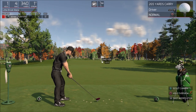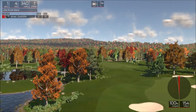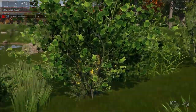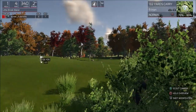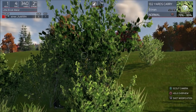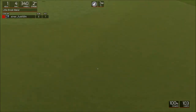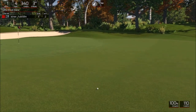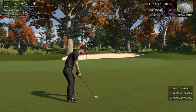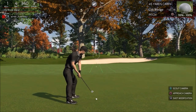Now the ball kind of goes off as a slice — because on the joystick when I went back and then forward it was slightly to the left. We're behind the bushes now. This one I just go straight, and if you can see that red thing on the side — after you hit the ball it shows how straight you hit it. Now I'm just gonna try to lay it down right in front of it.